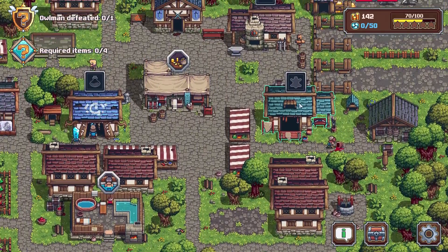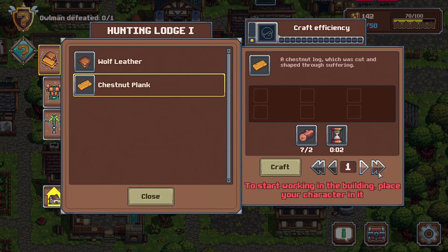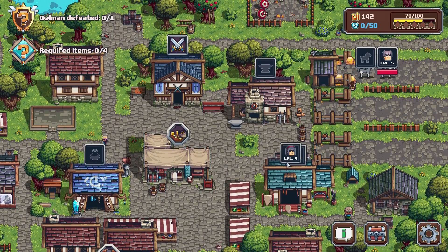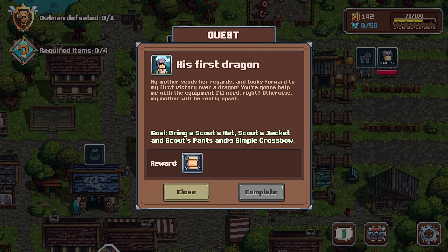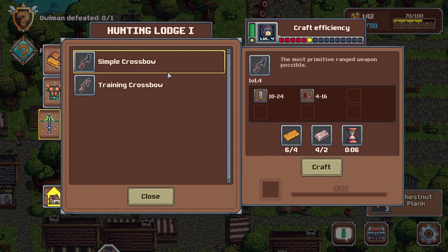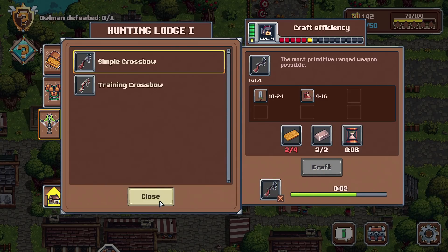They've already relaxed — cool. I need wood, let's get that going. I want you in there so I can get you all the gear you need — scout's hat, scout's jacket, scout's pants, and simple crossbow. Let's just double check: scout's hat, yep. Simple crossbow please and thank you, let's make that right now, and then we will quickly complete that mission.